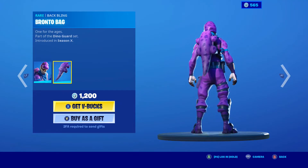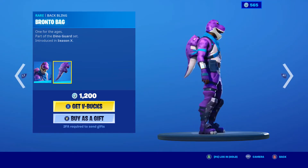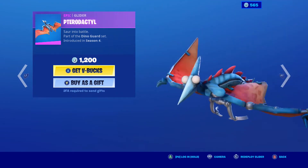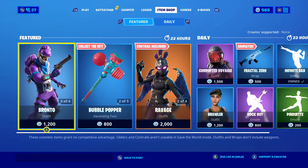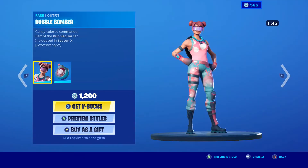It's an $8 skin — I mean, it's not that bad. Bronto is also back, along with the Bronto Bag — very great skin. Hardly see anybody ever run it though, which is kind of bad for them. The Pterodactyl is also back — very great glider. The Backmark Harvesting Tool, which is a very great pickaxe in my opinion. And yeah, that was all for that set — I forgot what the set was even called.